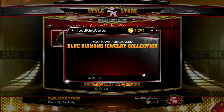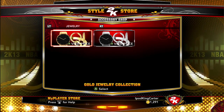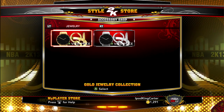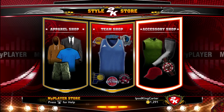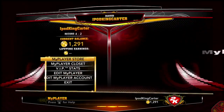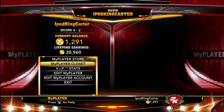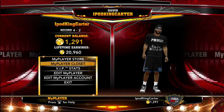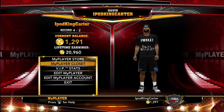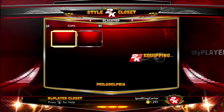I'm about to equip this Blue Diamond real quick. When I first got this game and first heard about the jewelry collection I was like, I would never get that — I don't need it. But then I started realizing it actually swags you out on the court and adds a little bit more to your My Player all around. Let me go to the My Player closet and start equipping. Let me go to the Blacktop real quick.